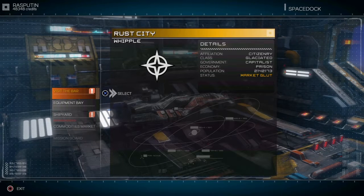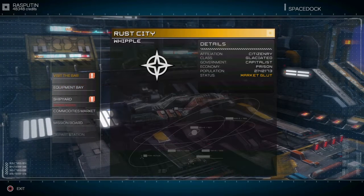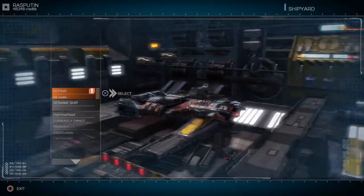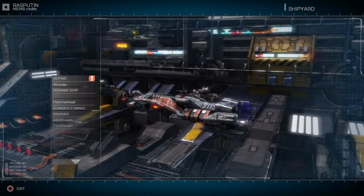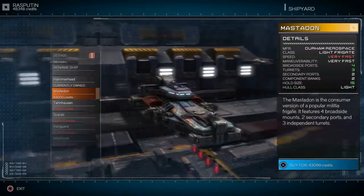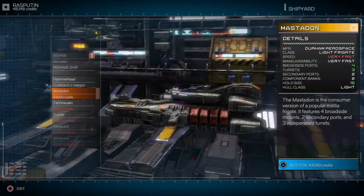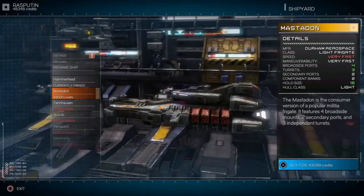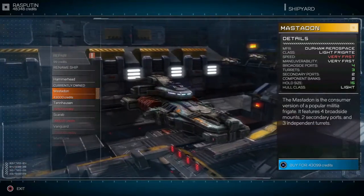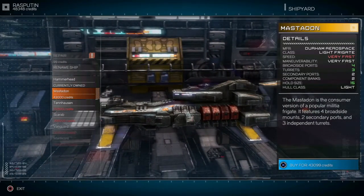What's up everybody, JimmyGamesNZ here and we are playing some more Rebel Galaxy. This time I have finally managed to gather enough credits to buy the next ship. Instead of repairing my current ship we are gonna go for the next one called the Mastodon. It's a better ship in terms of its broadside port — it has more weapons, more turrets, secondary ports are the same, and a bigger hold size. Still very light compared to the Hammerhead, but it is the next step up, so let's go buy this bad boy.